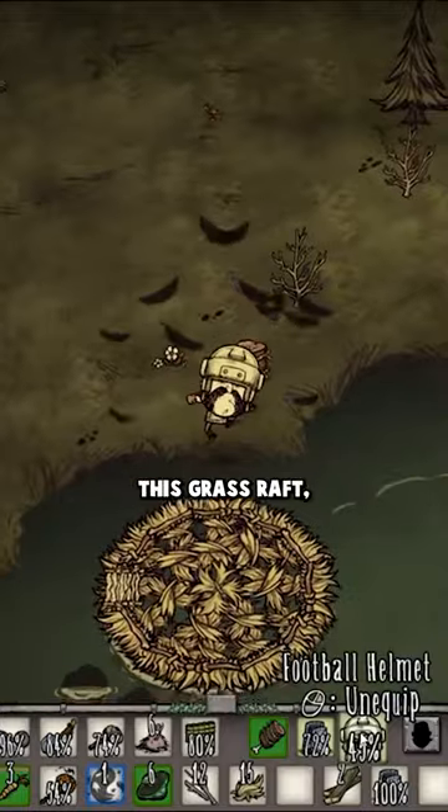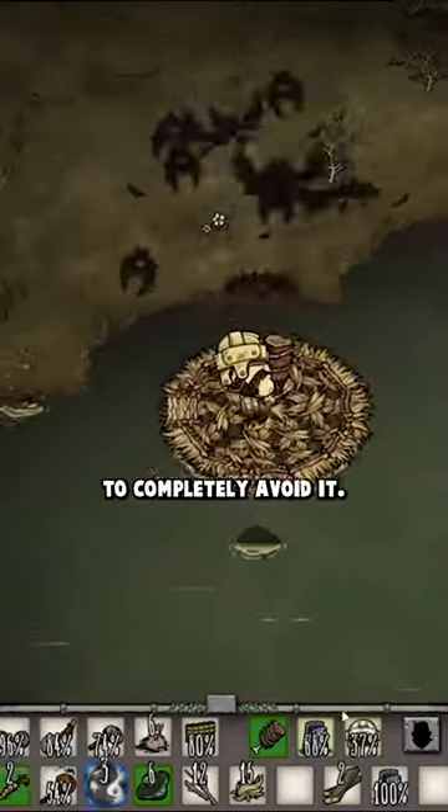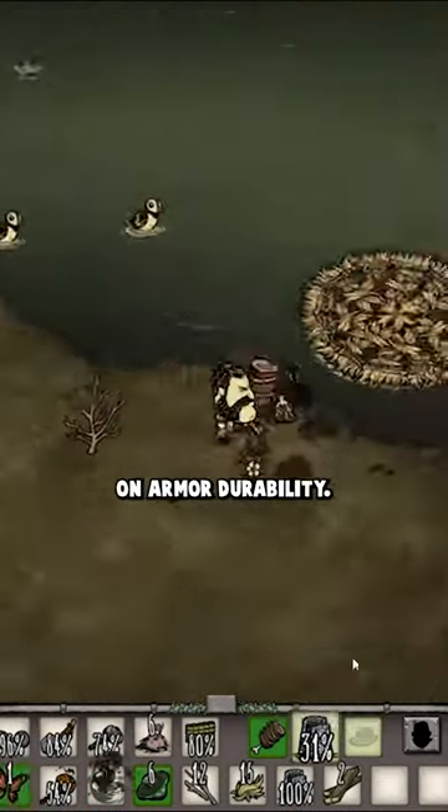But by placing down this Grass Raft, when the Bishop uses the attack, we can just jump over to the raft, allowing us to completely avoid it. This lets us dodge the otherwise unavoidable attack and save on armor durability.